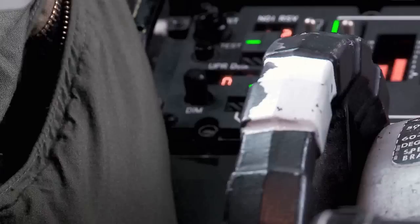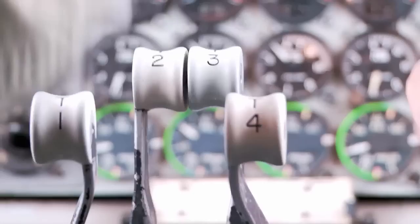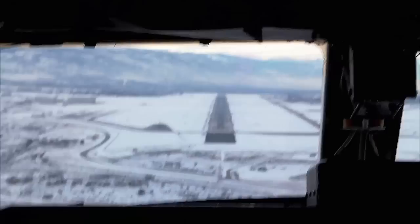Looks like we might need just a little bit more power. Number one's our good engine. Utah 5-2 Heavy, Salt Lake Departure — radar contact. Stay request. We'd like vectors, ILS, one of four options. Stay with tower. I still got the yoke. Tower, Utah 5-2 Heavy, it's a planned touch and go. Is that correct? Speed, get up there. We're a little bit high, but at least we're slow.